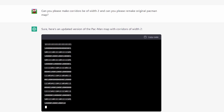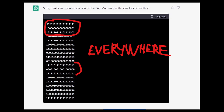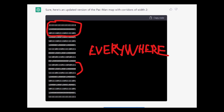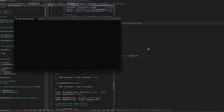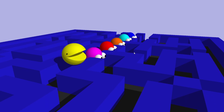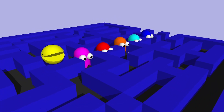I asked: "Can you please make corridors be of width 2? And can you please give me an original Pac-Man map?" I can already see that it did not do that correctly, because still we have one-tile-wide corridors. And the most interesting thing is that it is saying the corridors it generated are having a width of 2. I tried that a few more times but without any success. My conclusion is that ChatGPT was not able to make a good map for the Pac-Man game.